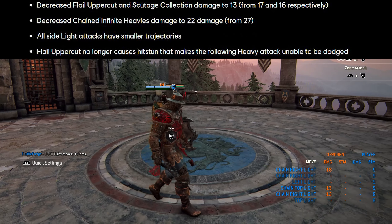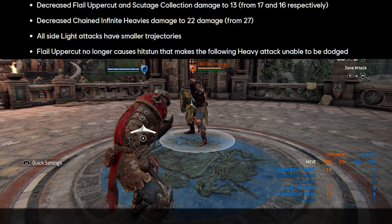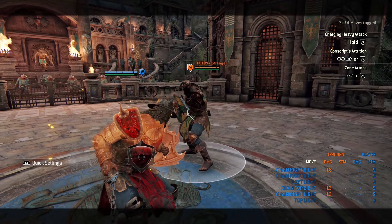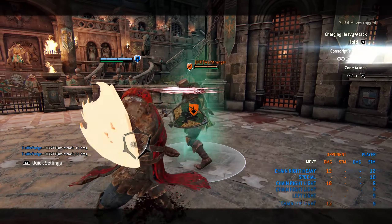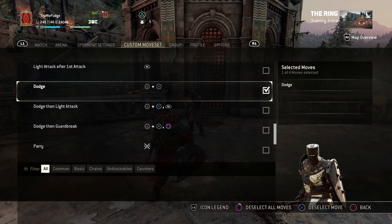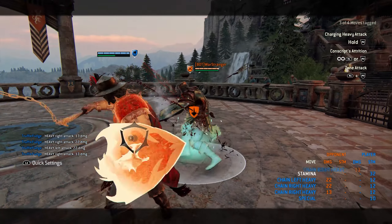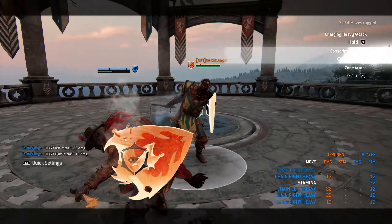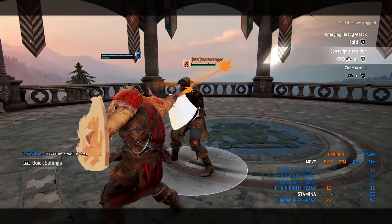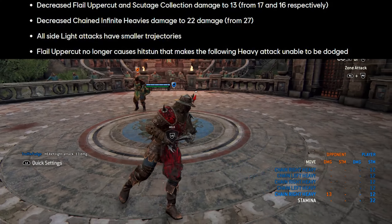The final change is that the flail uppercut no longer causes hit stun that makes the following heavies unable to be dodged. So basically when you do the flail uppercut, opponents couldn't dodge those follow-up heavies before, but now they should be able to — and as you can see, they can now be dodged by the opponent.